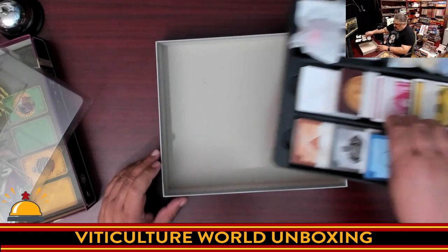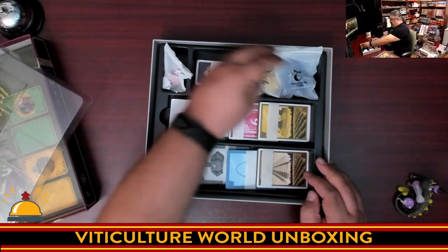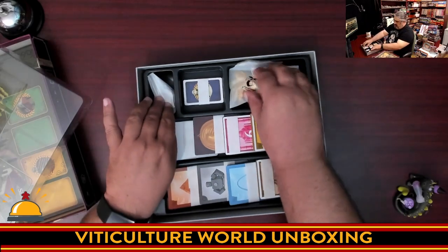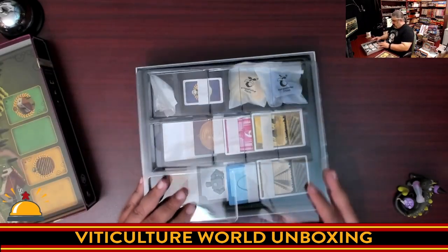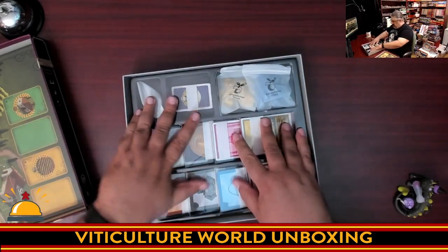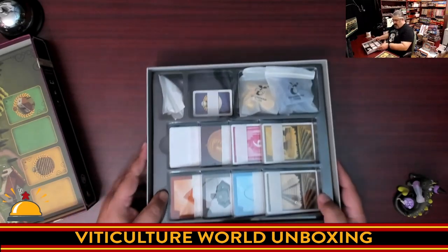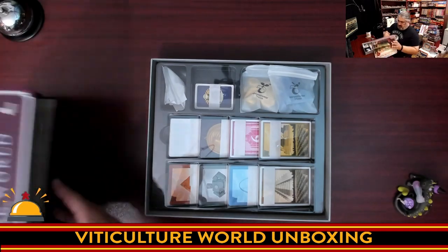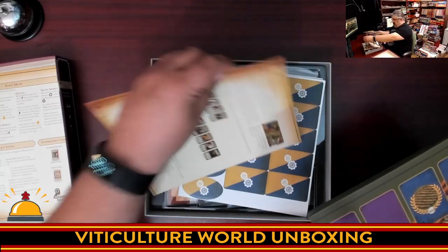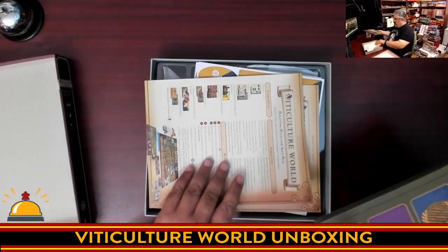Nothing underneath — no surprises. A very useful box insert that fits everything well. I'm going to assume there's no way this fits in the core game box, but you never know. The insert didn't do the best job of holding the cards in place when tipping it, though it seems pretty good now. So that's it — you've got some punch boards, automata rules which they called something different, as well as the rules for the cooperative expansion.